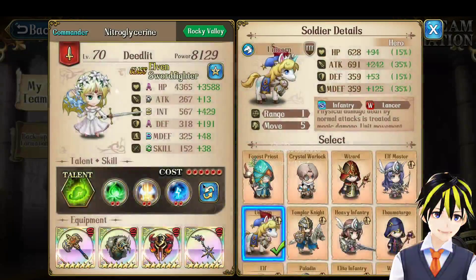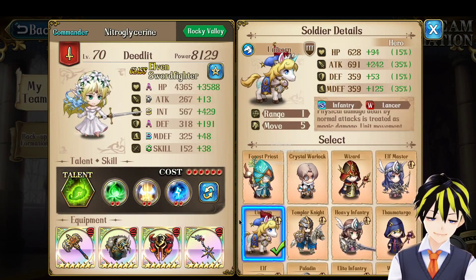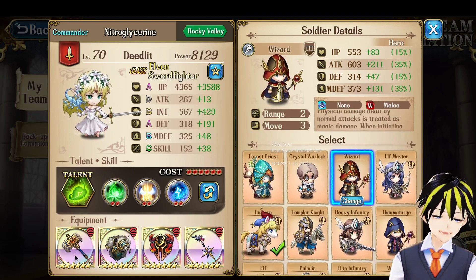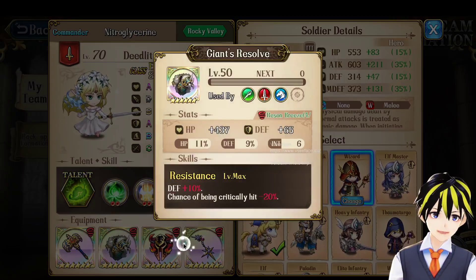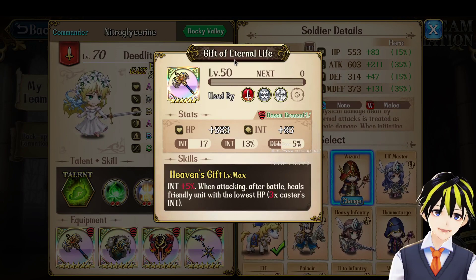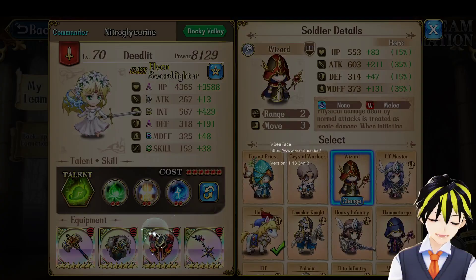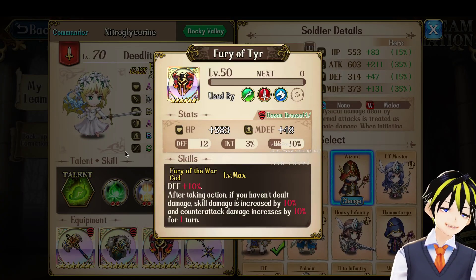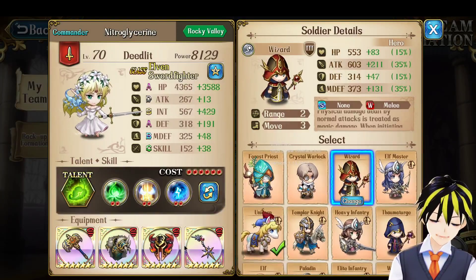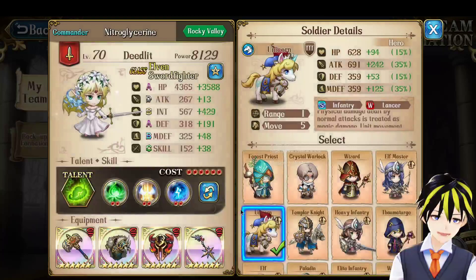Next up is Deedleth. I've been changing her back and forth — sometimes using her in Infantry Class, sometimes in Mage Class. Depending on what she's running, she may use Unicorns or Wizards depending on the map. Right now, being in Infantry Class, she has the Gift of Eternal Life, a Giant's Resolve, Fury of Tear, and Star Earring. When in Mage Class, this is replaced with a Red Moon or Blue Moon, and the Fury of Tear gets replaced with Tenyo's Headdress, and the armor becomes a Tenyo's Robe, giving her more Hit Points, while the accessory stays the same.